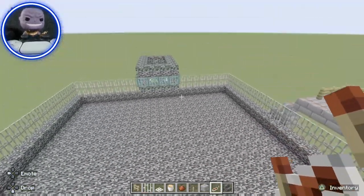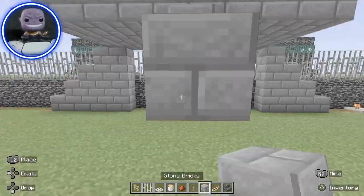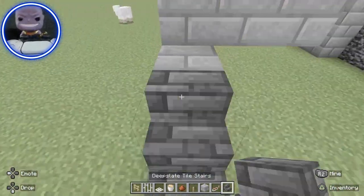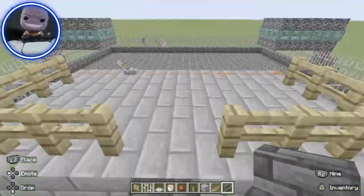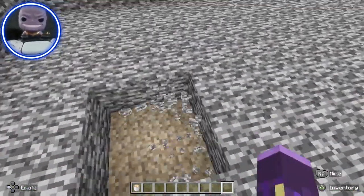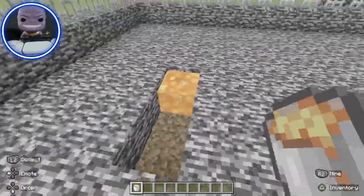I cannot wait to see how this is going to go down. I want to add some traps to make things more interesting. I'm thinking lava pits — that'll be perfect. Put some lava pits all around the battle arena. That way, if mobs are trying to run away and get all scared, they'll fall into a lava pit.